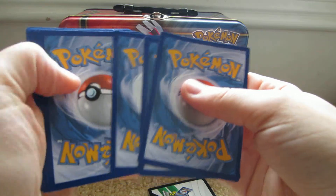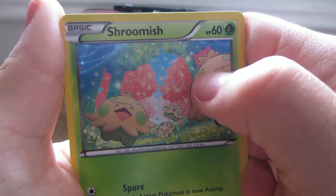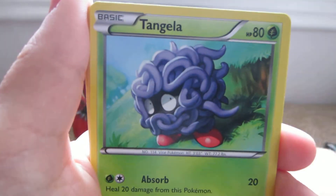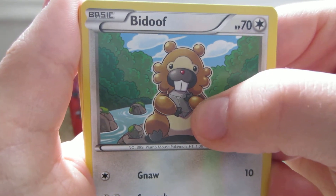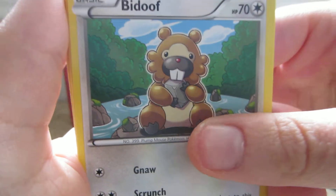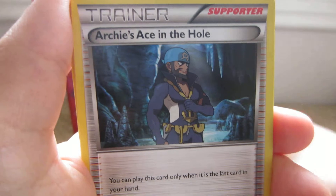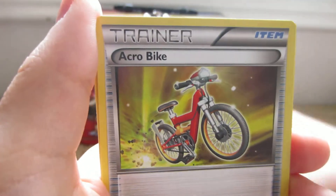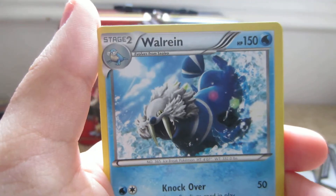Here we go, next pack. Shroomish — that's an interesting drawing, those are trees, or they're either that or they're the spores. Tangela, Bidoof — he's on a rock, but I don't think he'll be able to break it because rocks are pretty hard. Clamperl, Meditite meditating, Archie's Ace in the Hole, Masquerain, Acrobike, Kyogre reverse which is a rare, and the rare is a Walrein.